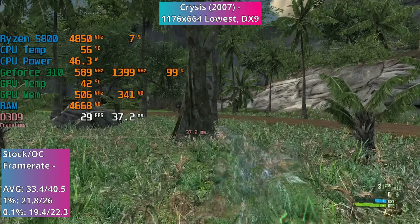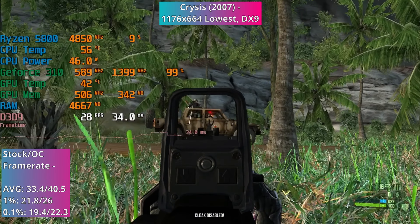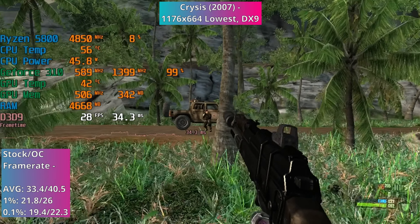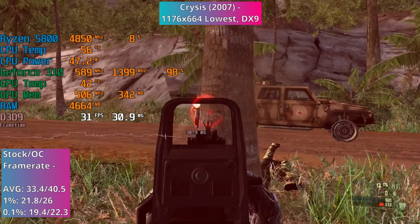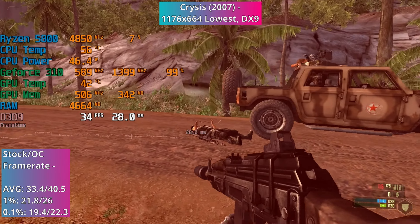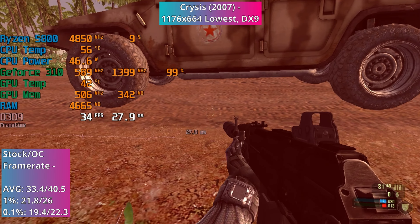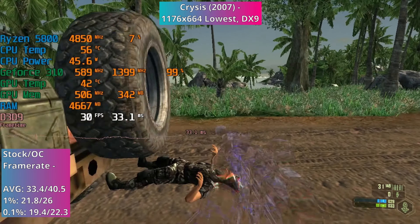With the overclock there really wasn't much of an improvement to make overall. The areas of heavy vegetation were now in the low 30s as opposed to the high 20s, and in general the fps was now in the low to high 40s, and even into the 50s at times. There were the same minor hitches and stuttering as stock, but frame times were pretty consistent and the game was still pretty smooth.